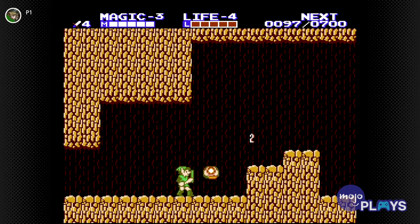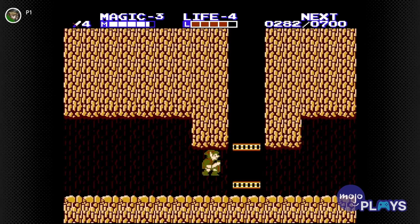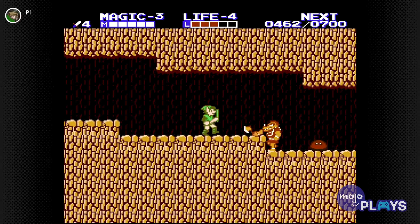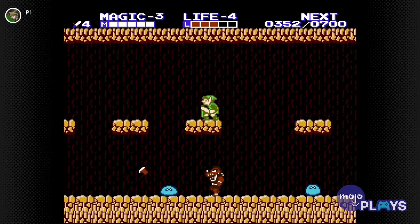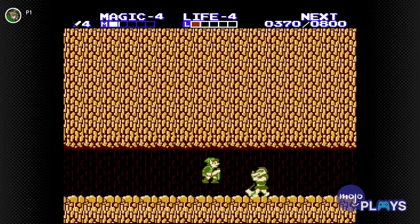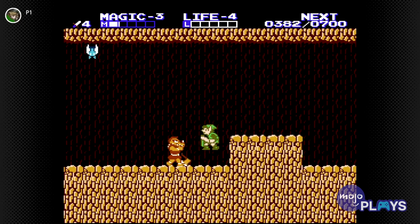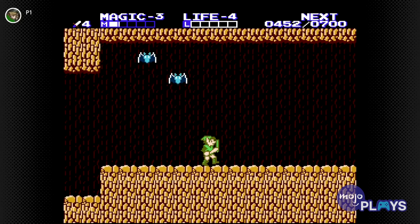Link can pick it up on Death Mountain, by far the most complex and frustrating iteration of the famous location. What makes getting The Hammer so maddening is that it's found at the end of a huge maze, filled with stronger enemies than anything you will have seen up until this point. And since you can venture here relatively early in the game, it has a reputation for being a huge difficulty spike. Making it through this without help from the internet, or tips from Nintendo Power back in the day, was a major challenge.